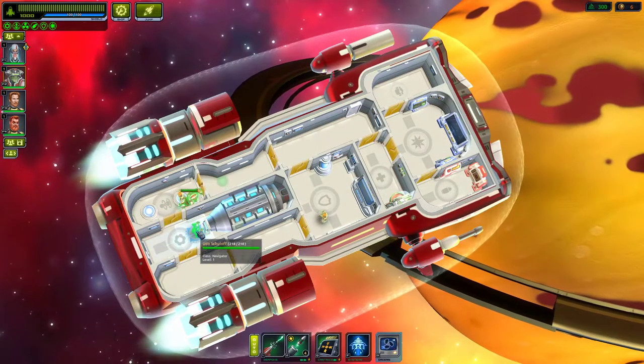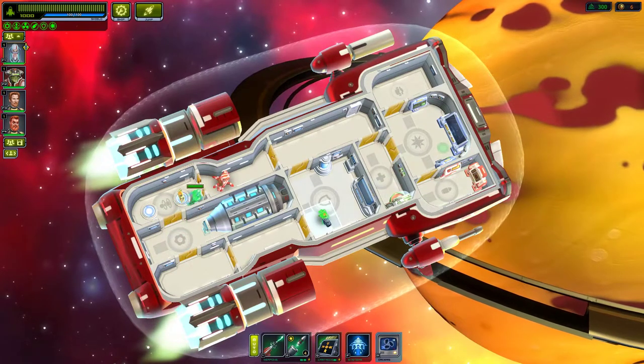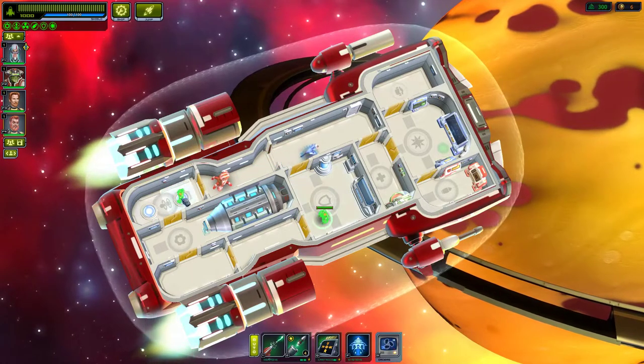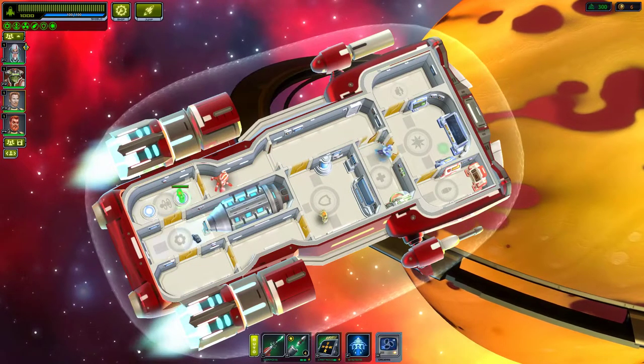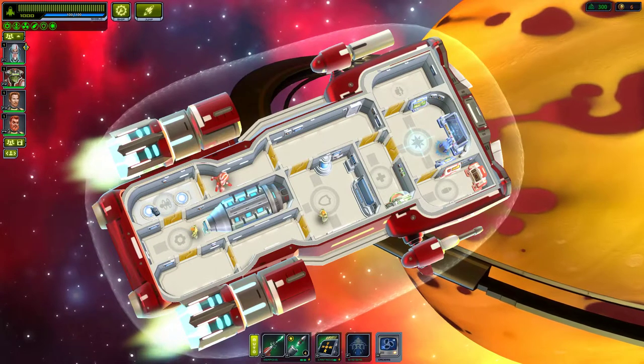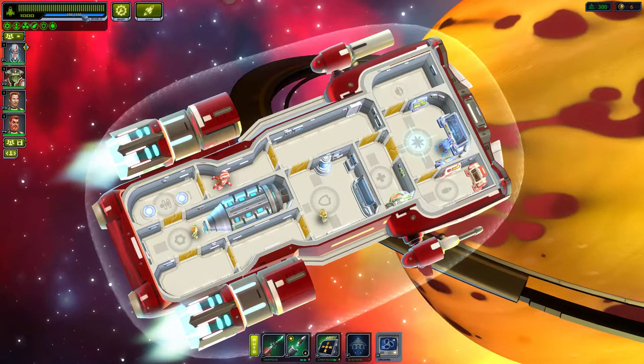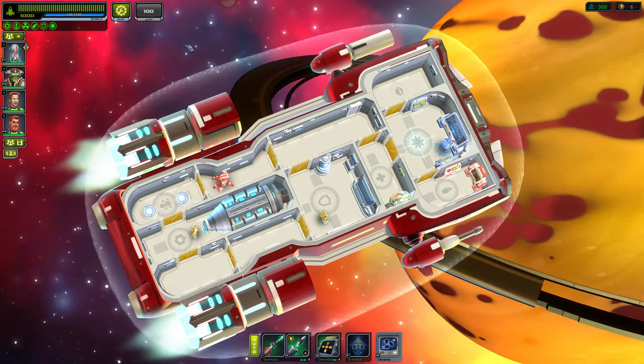Let's set up the crew. The navigator gets up front, the engineers go to their spots, and we have a teleporter — we don't even have to buy the upgrade, we just have it! That's awesome. Let's go ahead and jump.